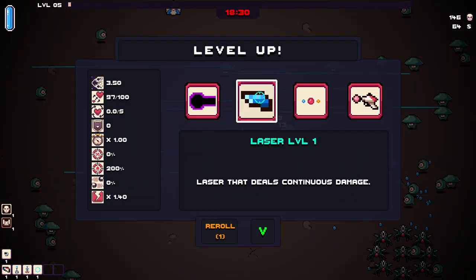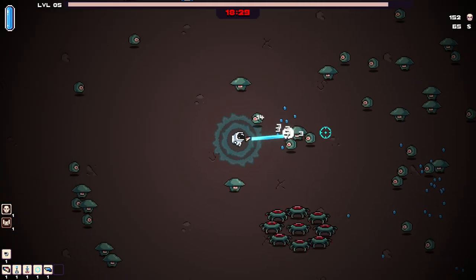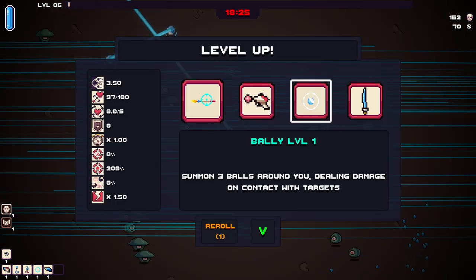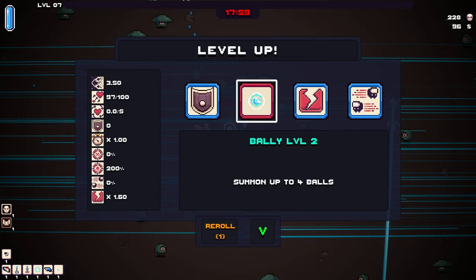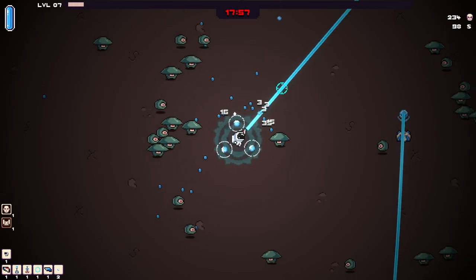Okay, there's green experience. Laser that deals continuous damage — oh, I like this. Ball-y: summons three balls around you dealing damage on contact with targets. Maybe damage by 5% is not that much — summon up to four balls, maybe? There we go.